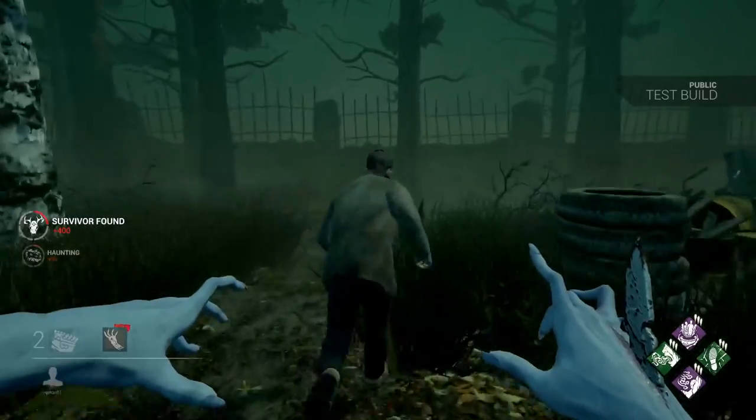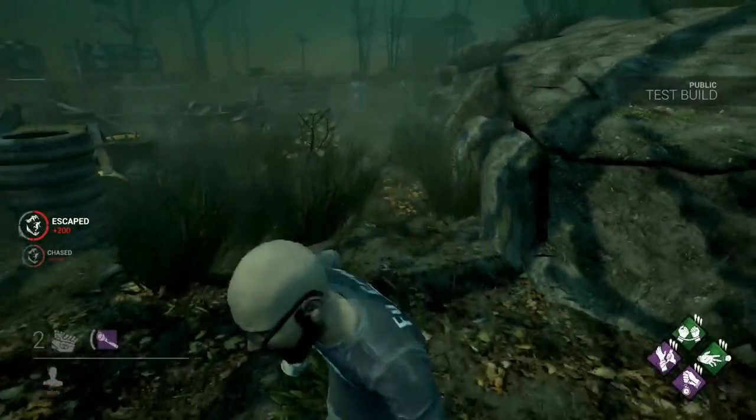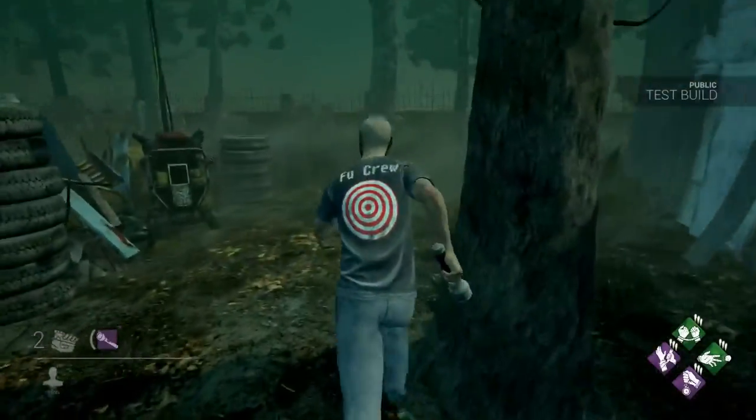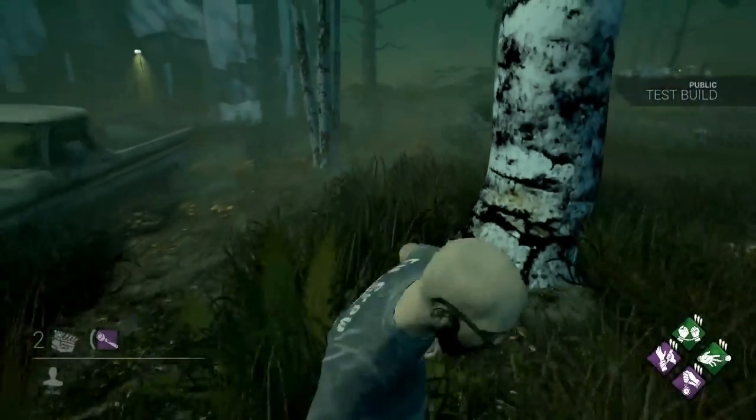While invisible, you cannot see the survivor's blood or any auras from perks like Nurse's Calling. You can, however, see scratch marks that survivors leave from sprinting. There is also a clone of the Spirit left behind when the ability is used that maintains the terror radius while she's invisible and attacking.